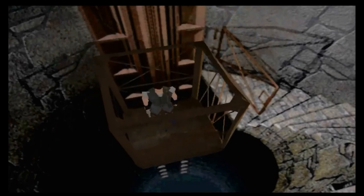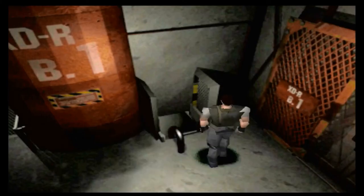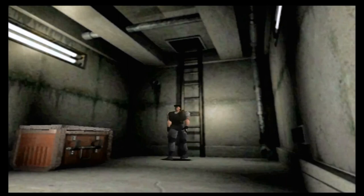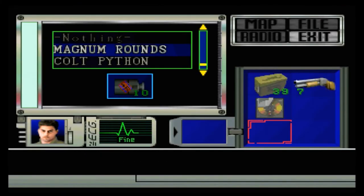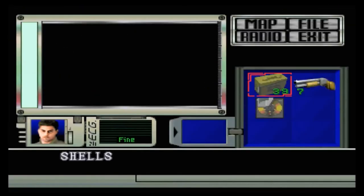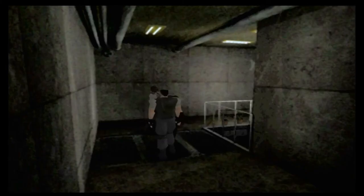I'll be trying to make a beeline to the typewriter so I can get my save done. You'll have seen some of the puzzle solutions in my previous let's play for Jill. I'll actually be cutting out the whole sequence of reading the John Diary, which gives us the password John, Ada, and Moe for the computer. I will pick up the diary so you can read it, but I'll just be entering it straight into the computer as I've already explained how that puzzle works. You don't have to have read it to be able to use the computer, which is good.